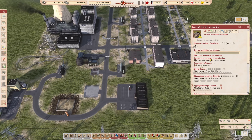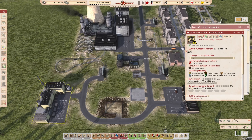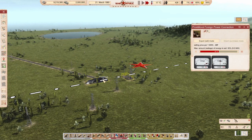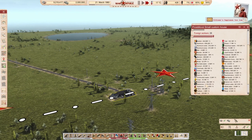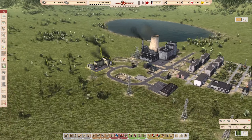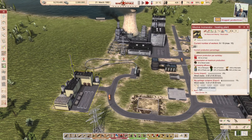These heating plants also produce ash as a byproduct. With this ash you cannot do much — you can export it, and basically that's it. You cannot burn it; you can maybe store it, but that's about all. If you check the export screen, you should be able to see the ash — it's only 5 rubles to export, so it's not worth much. And as you can see, our burner is already working and producing ash.